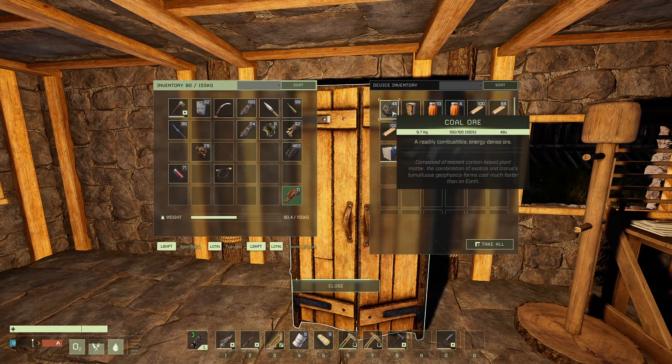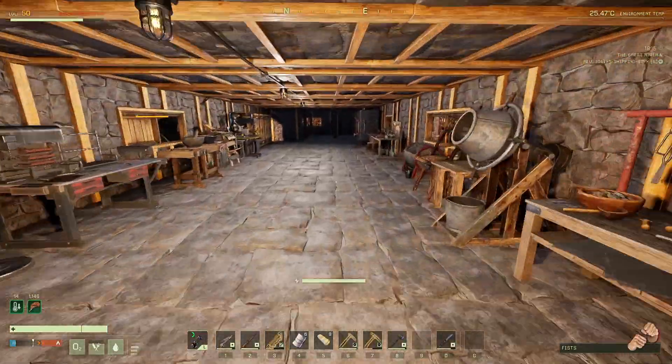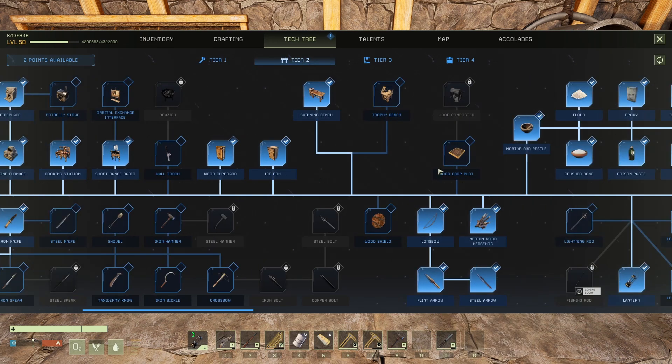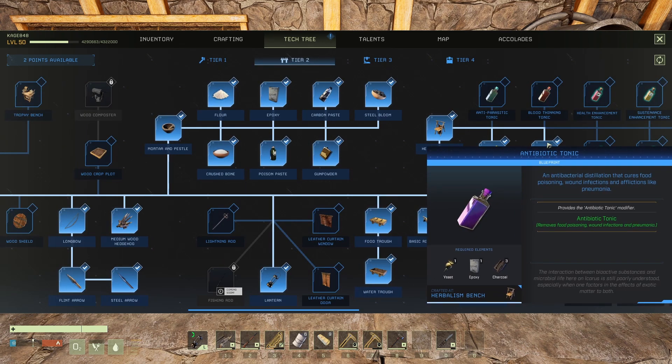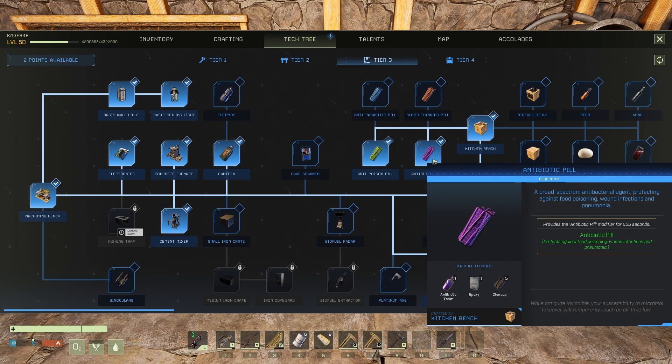I've got all this stuff in here. I'm not going to bring any more coal — someone made a good point, you really don't need that much coal because you're not going to be up there all the time. What I am going to need is pneumonia pills. There's antibiotic paste which halves the duration of pneumonia, antibiotic tonic which cures it and removes food poisoning, and then antibiotic pills which cure it and give you 600 seconds of immunity — that's what I want.